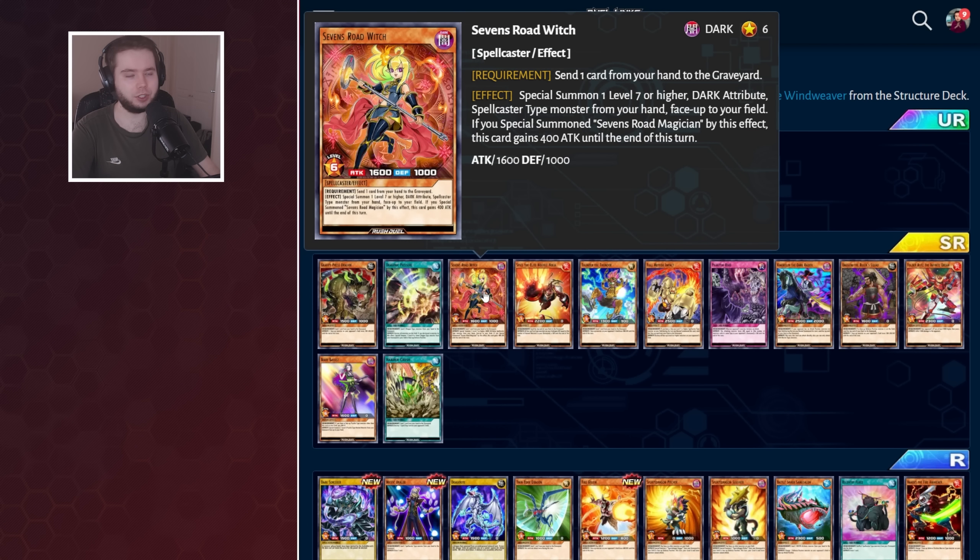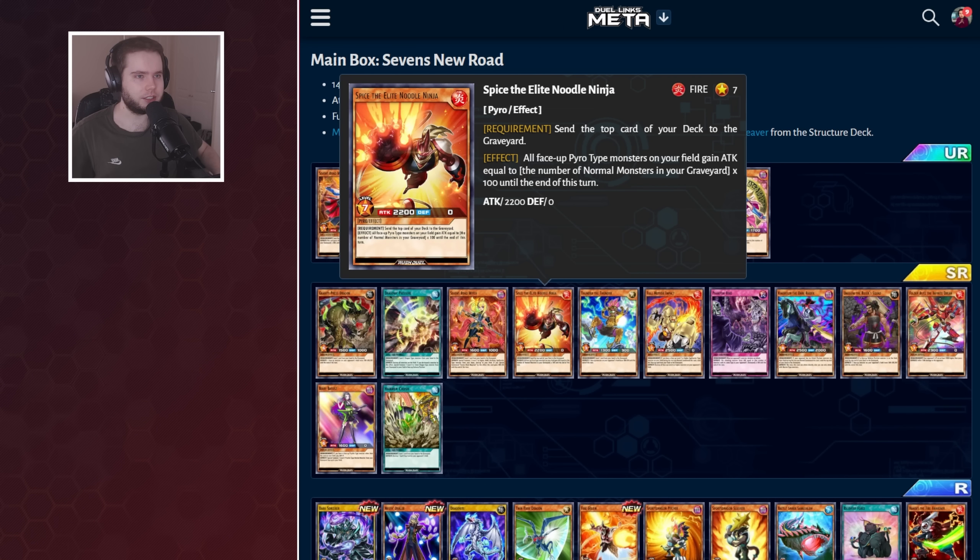Then of course there's Sevens Road Witch, which you want to play with your DM and your Sevens Road — it cheats them out, very cool. Then we've got Spice the Elite Noodle Ninja, which is Saburamen's boss monster. We know it's going to be an NPC, and we now know there's going to be a skill for this that won't be locked to a certain character. That's going to be a very cool thing about Rush Duel — there'll be new skills where multiple characters can play them outside their own archetype.